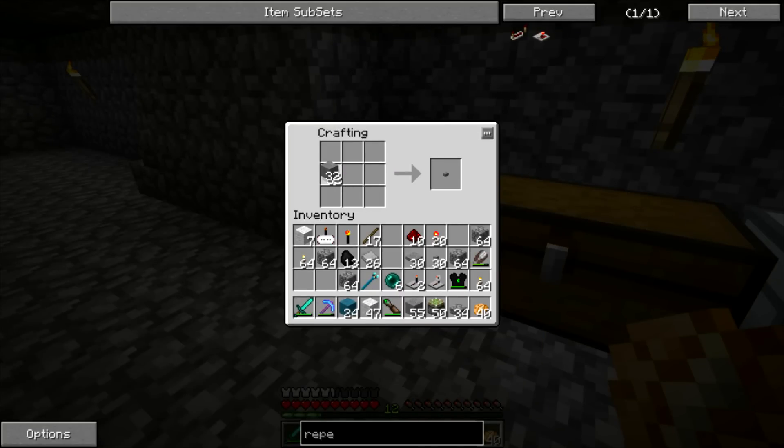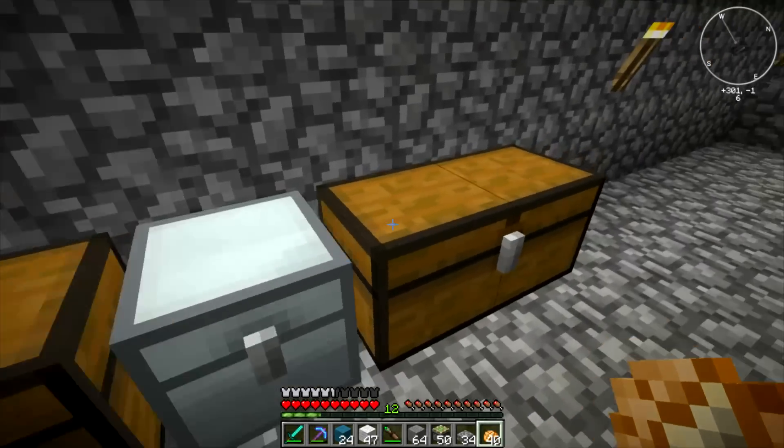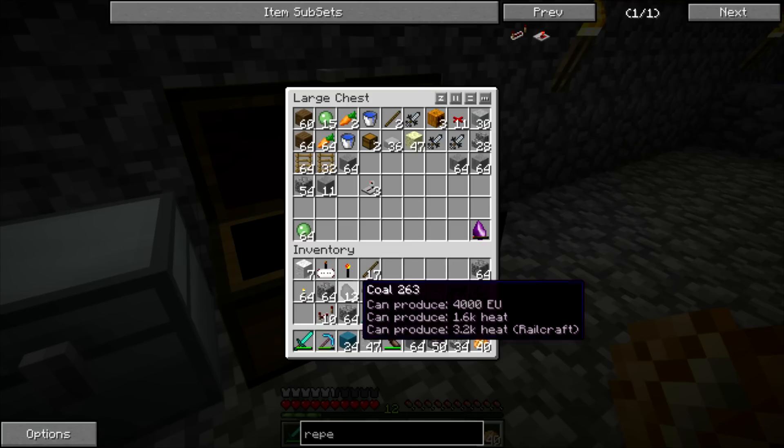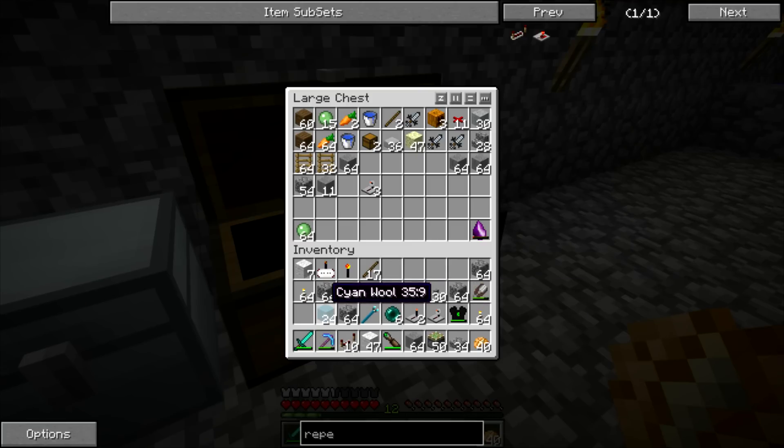So we take three stone, put our redstone torches and redstone in the middle, and it gives us repeaters. Apparently I just turned a bunch of that into stone half slabs, oh well. So there's ten repeaters that we can hook up.